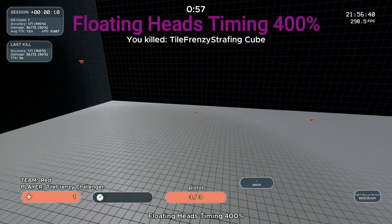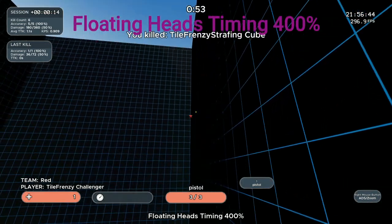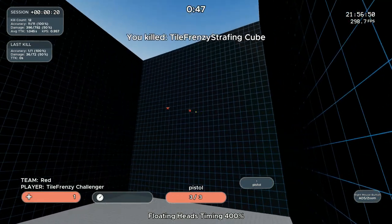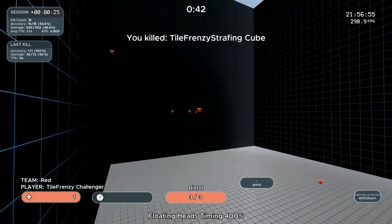Third up we have Floating Heads Timing 400%, which adds a precision element to our training as the moving bots are much smaller than in the previous drills. This is really good for practicing clicking heads with the Wingman. Whenever possible, try and smoothly snap target to target without waiting for the bots.